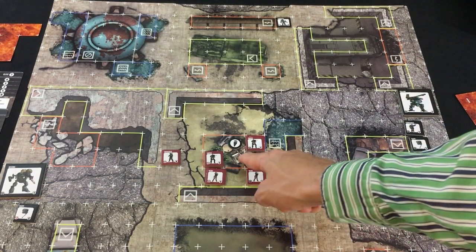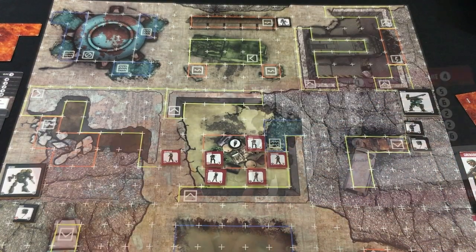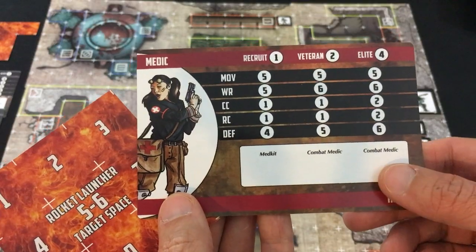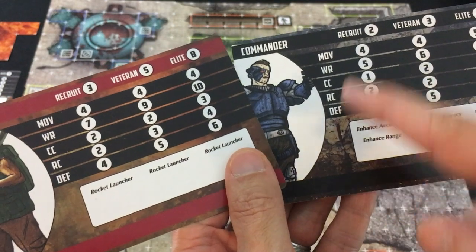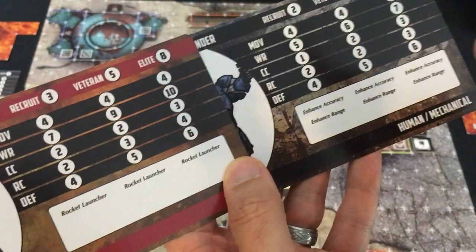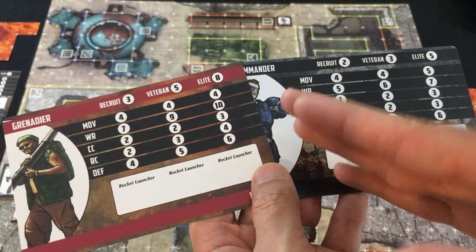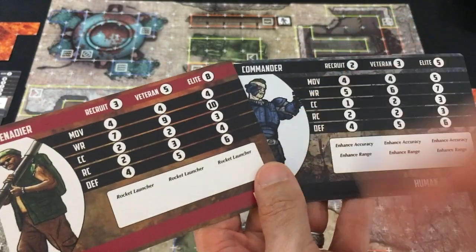You have a harder time hitting people if you shoot through orange difficult terrain or through other units — they don't block line of sight completely, but give the target plus one defense. For a ranged attack, you roll your unit's ranged combat dice and need at least one to exceed the target's defense on a d10. Even if you're rolling six dice on an attack, you only ever injure them once. Having more than one hit doesn't stack.